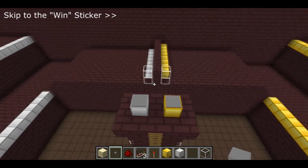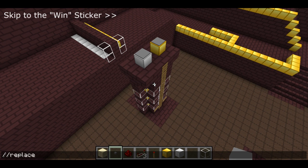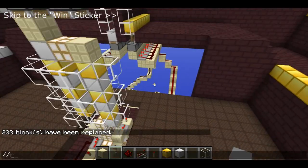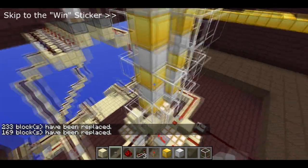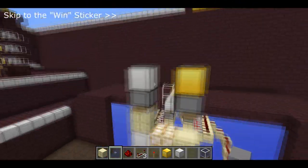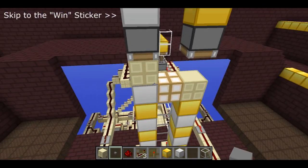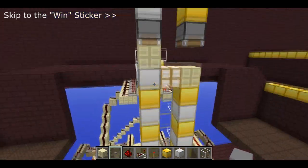Let me show you how it does it. First I'm going to need to get rid of all the nether brick so we can see the redstone behind it. Basically what's happening is when you step on one of the pressure plates, it triggers a piston depending on which pressure plate you stood on. When one stack moves down, it causes the other stack to move up, and it also changes how the redstone signals get out.